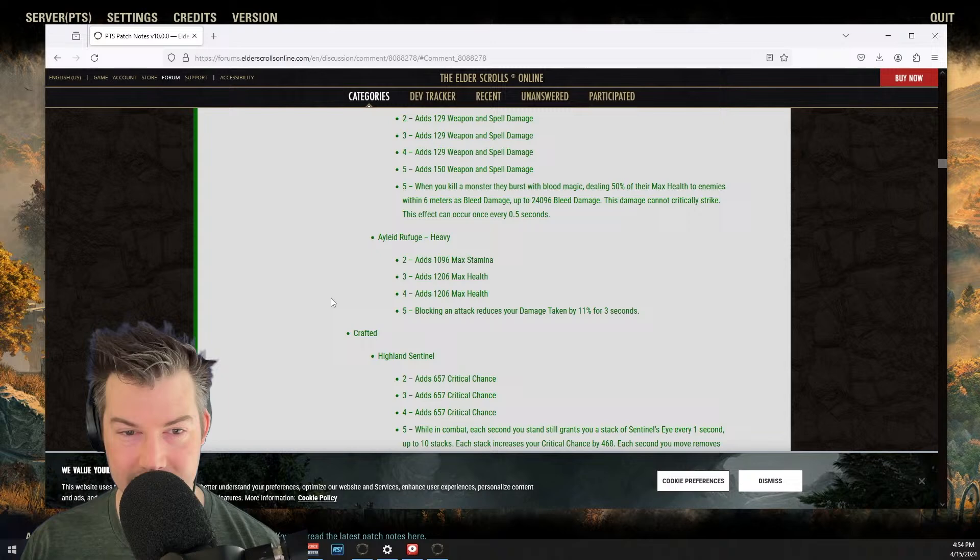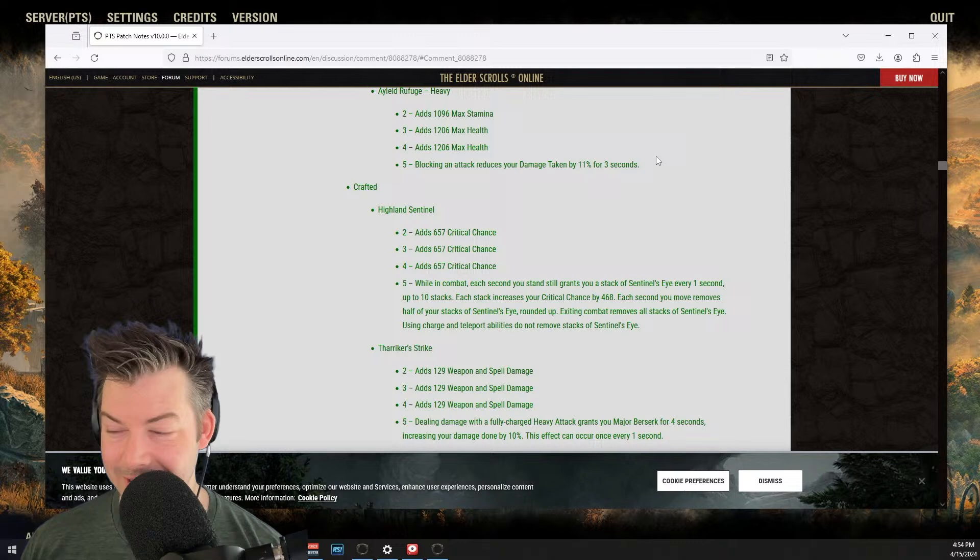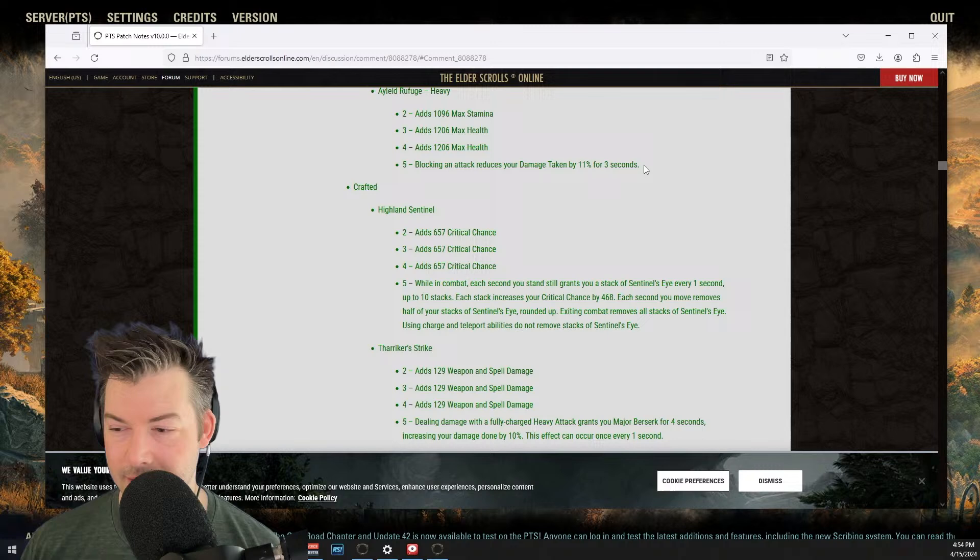The guild name is That Wasn't the Boss, abbreviated TWTB. You can find it here on YouTube — click on my icon, go to my homepage and it should have a link. It's nightheart.com too — there's a link tree there where you can join the Discord. You can also just do the normal Discord link slash TWTB.